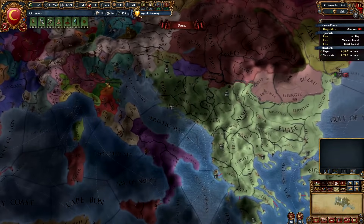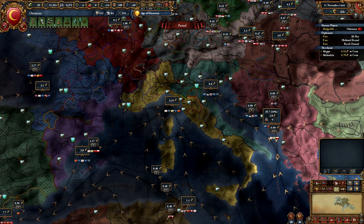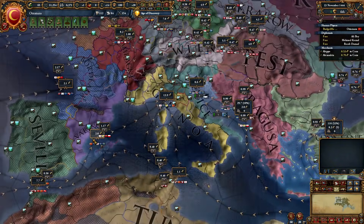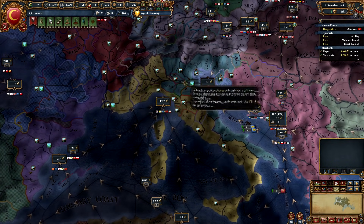Before continuing, let's talk about the real basic basics of end nodes. I'm going to unpause the game for a bit while we talk about this. What is an end node? The difference between a regular node, a trading node, and an end node is that an end node has no areas to which trade actually bleeds out.